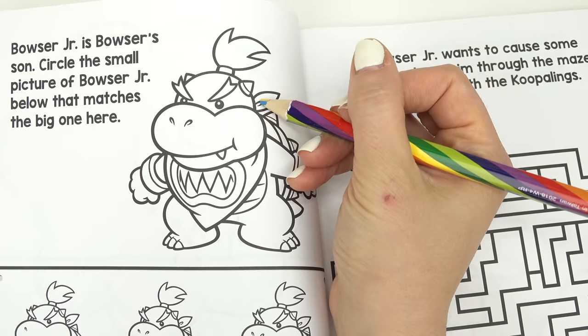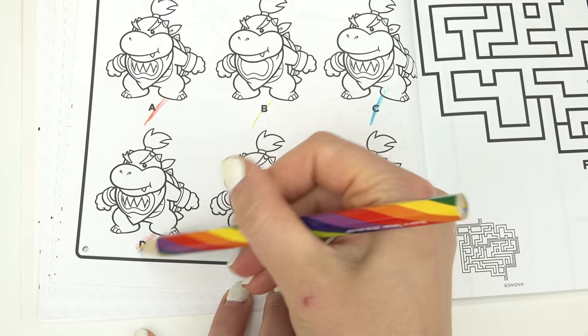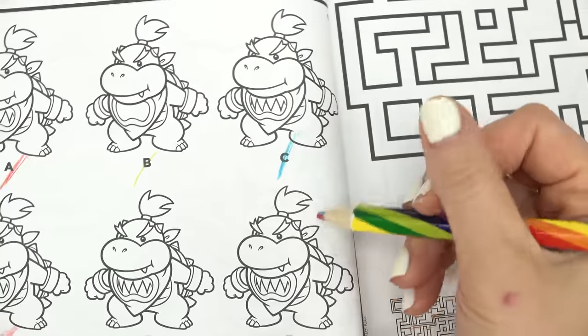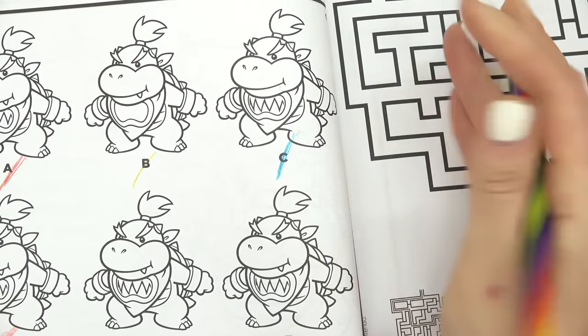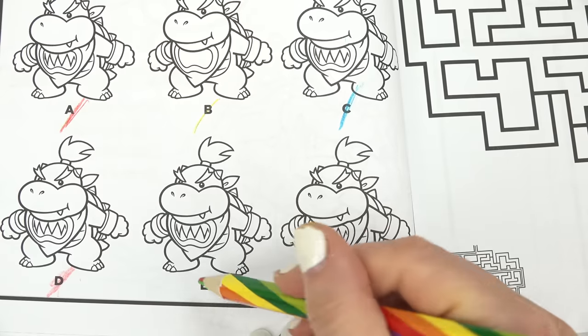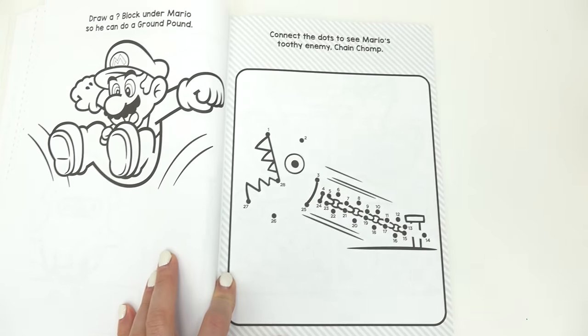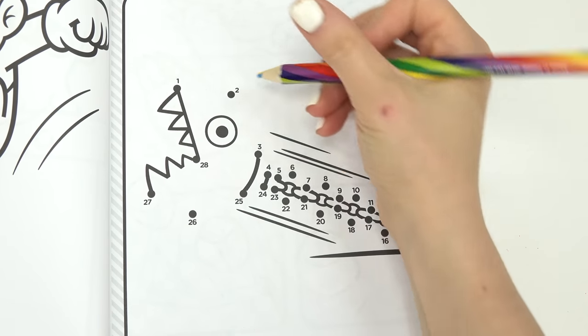It's not A — it's missing a little nostril on the bib, there's a little circle right here and it's missing one on D, so it's not that one. This one was really hard but it's missing lines on the spikes right here, so it's not S. It has to be E!